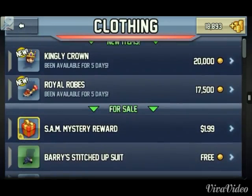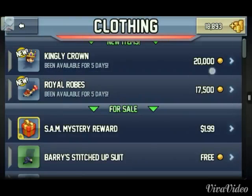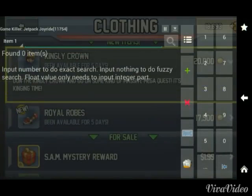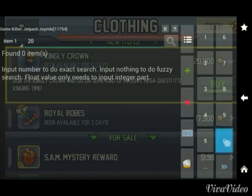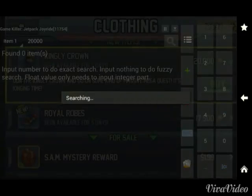I'm gonna click on the Game Killer icon, which is right up here in this corner. Click on it, and you enter the amount that you want to pay — set it to free. Right now I'm gonna buy the King Crown, which is worth $20,000, so I'm gonna type in 20,000 and search. It'll come up with results.